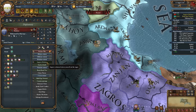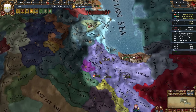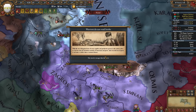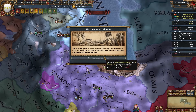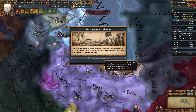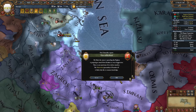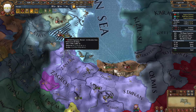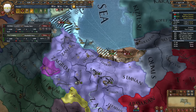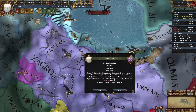We can get rid of the trade policy right now. There's an event - warriors do not read books - with plus 10% admin and diplo technology cost, but it's only for five years so I probably wouldn't increase my technology in that time anyway. The fort fell at 14%! And 10 prestige. Here is our full annexation.